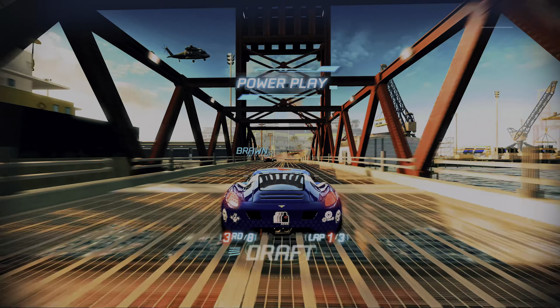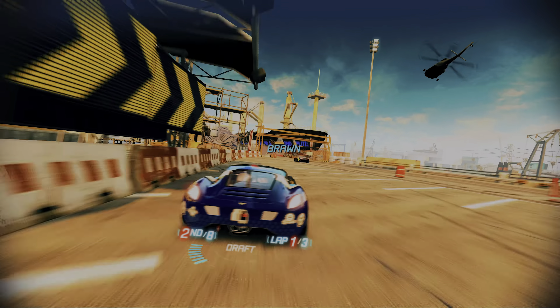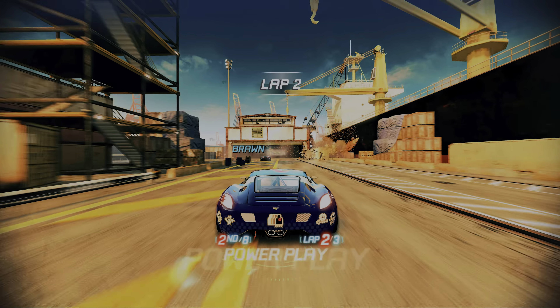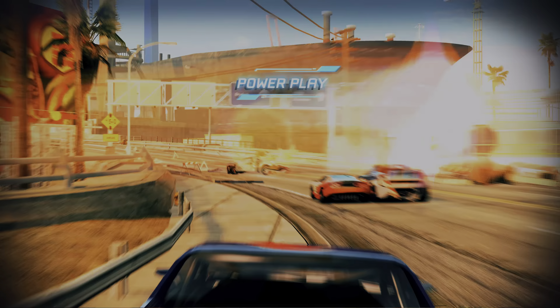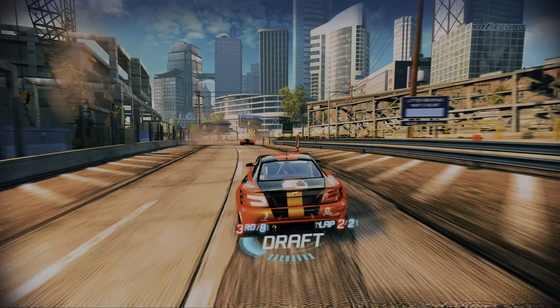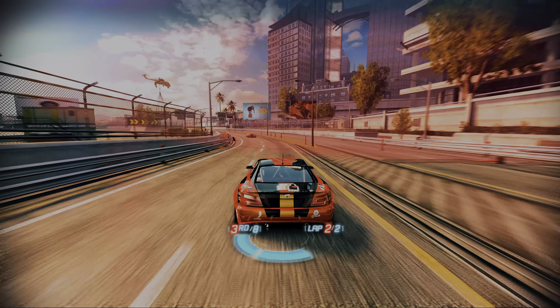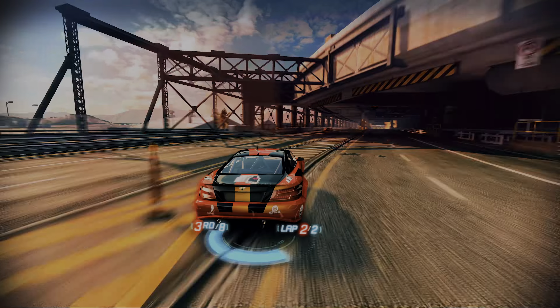Split Second's gameplay revolves around the concept of power plays. As you race through the tracks, you can trigger these events, unleashing spectacular destruction to your advantage or detriment. These range from collapsing bridges to exploding gas stations and more. The brilliance of Split Second is that these power plays are not just scripted events — they're dynamic and can be triggered by you or your competitors, adding a layer of unpredictability to each race.